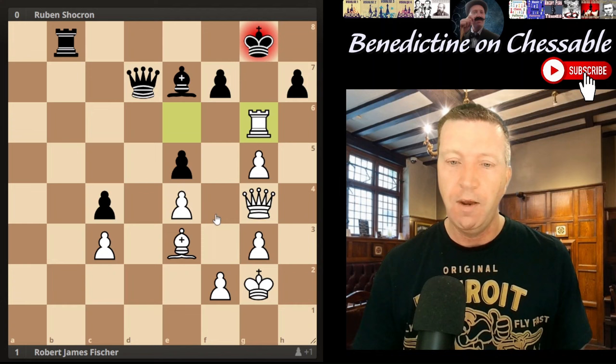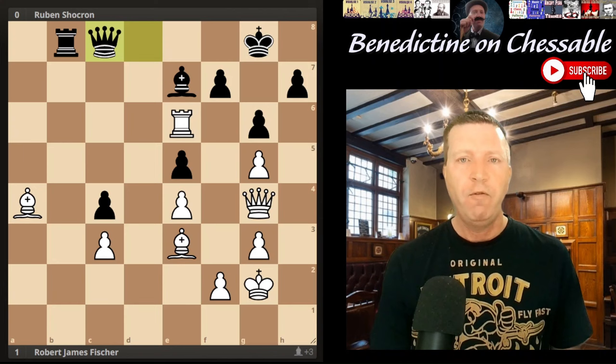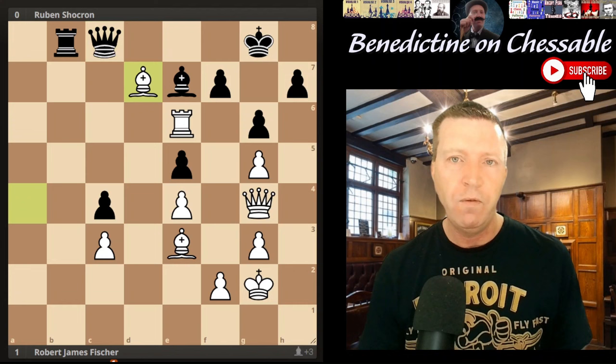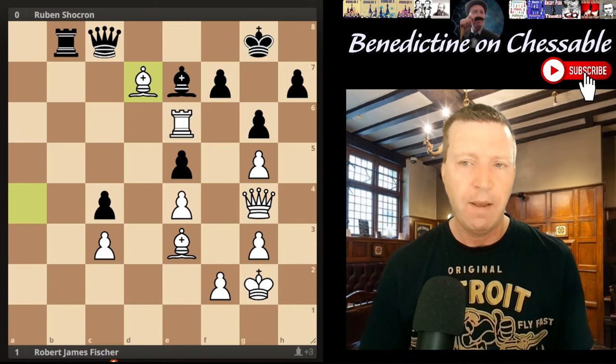A really nice attacking game on the queen-side by Fisher. Those tempos on the queen are quite instructive, and this idea of seeing one move further - after taking, black had this in mind, but he didn't see this move. It's always about calculating that one extra move in the line. I really like how Fisher switched the attack from the king-side to the queen-side and got those tempos. Alright, that's it for me - pub time, goodbye!